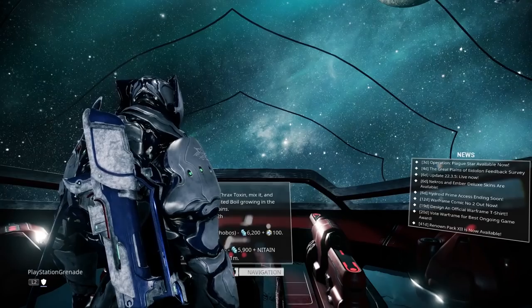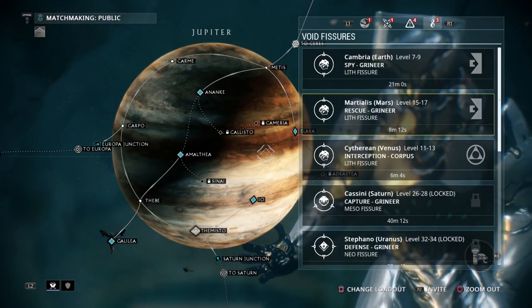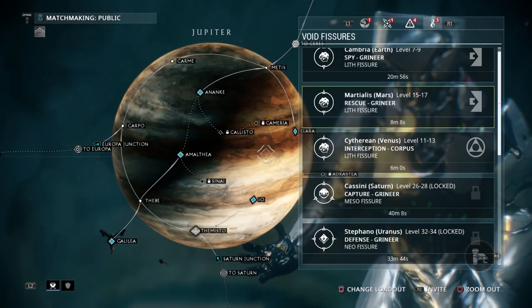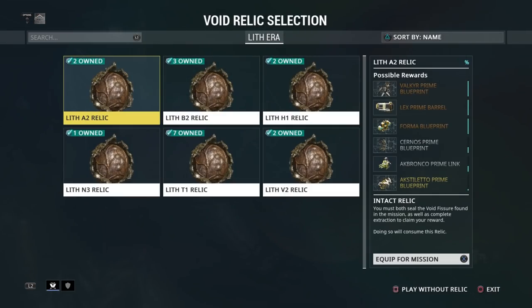So what's next? Get over to the navigation panel and look in the top right hand corner. On PS4 press the R1 button until you see void fissures — the little icon resembles fire. These missions are randomised and rotate in and out, so check back here for different missions regularly.